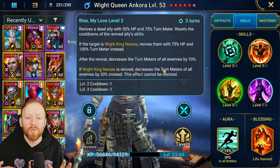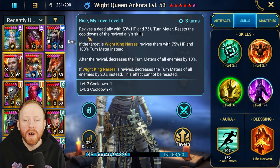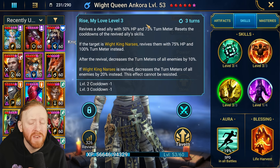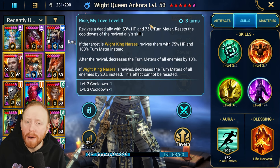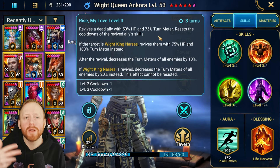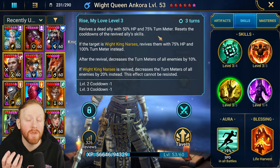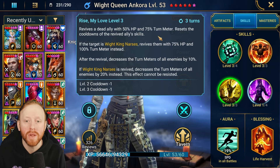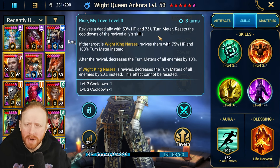Then we have the A3, Rise My Love — a three-turn cooldown when booked. It revives a dead ally with 50% HP and 75% turn meter, which is very significant. One of the most important things about a Reviver is getting abilities back quickly. One of the main weaknesses of Duchess is she revives the team but they have no turn meter, so it takes a long time to get back to a turn.